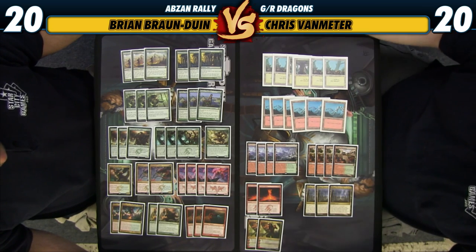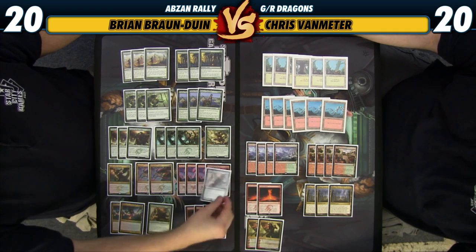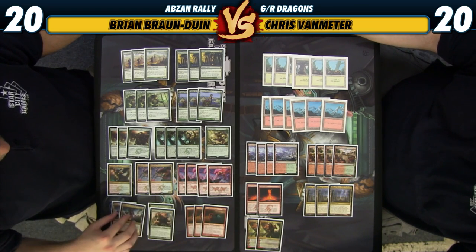As far as the mana base goes, I'm kind of surprised not to see some number of Mana Confluence to try and smooth out this high basic land count, since it just doesn't really look like we care about doing a couple points of damage to ourselves with our lands. We're either just going to smash our opponents into oblivion or they're going to beat us, so being able to cast our spells on time seems pretty important.